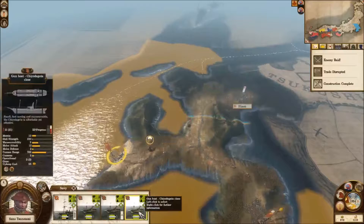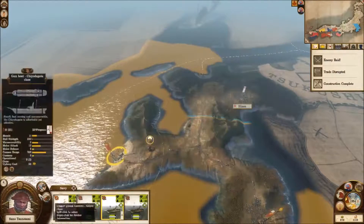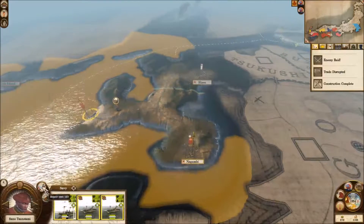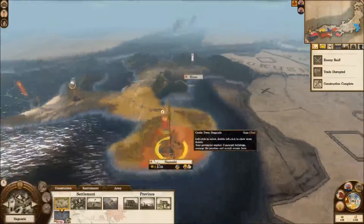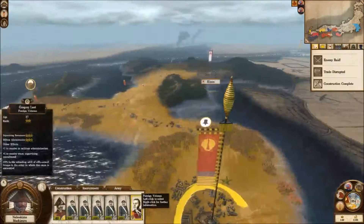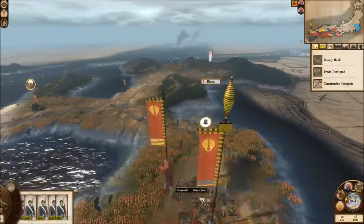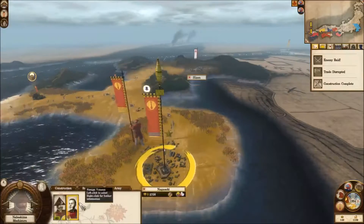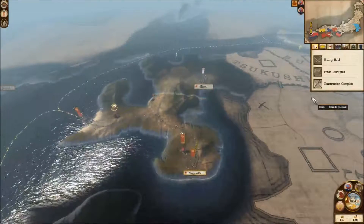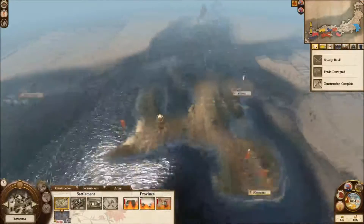I'm going to probably scrap this gunboat and then repair the other ones. Can't recruit any troops - don't have enough money left. Probably just going to get the line infantry out of the city, and the foreign direction is going to go and train those guys. That's going to be good in the long run because we're going to get more experience and become better troops.